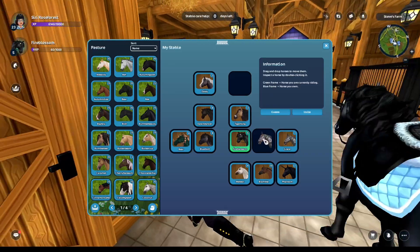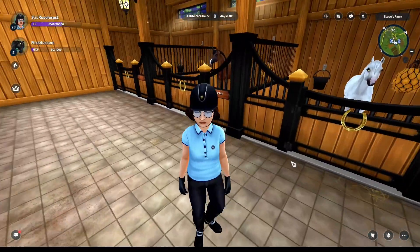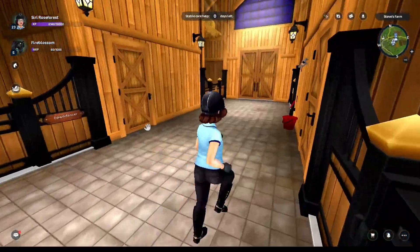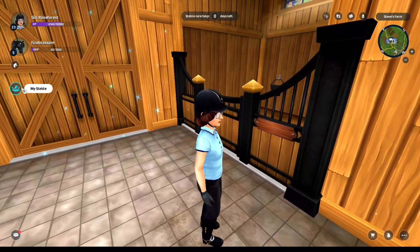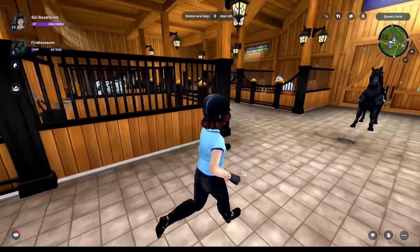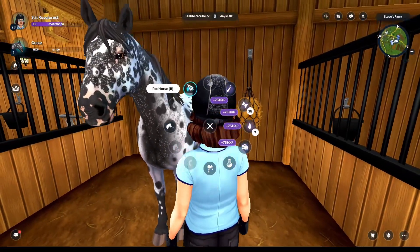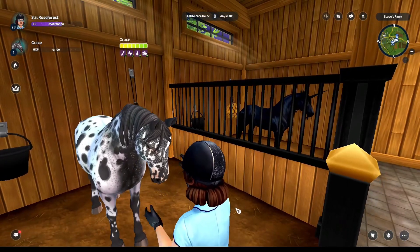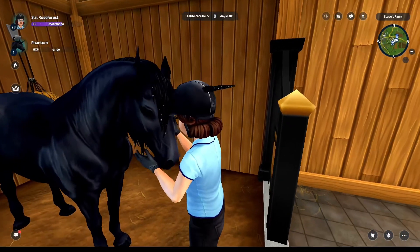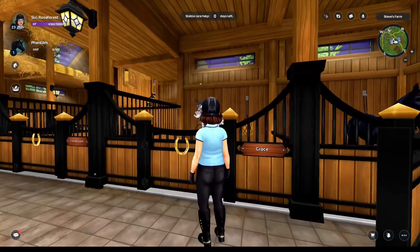We have Phantom and Grace. Oh, I'm so excited. I can't control very well because I have long nails. Here we have Grace, my Knabstrupper — she's so cute, I love her so much. I bet she would look so cute with pink on her. And of course we got Phantom, our stallion unicorn. He's so cute. I kind of like that your character doesn't glitch out weirdly when you pet him now, so that's cool.